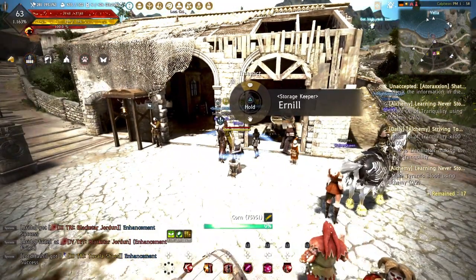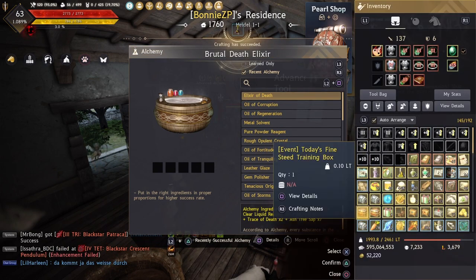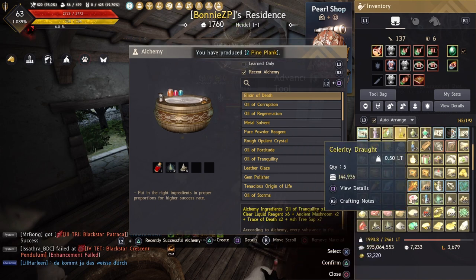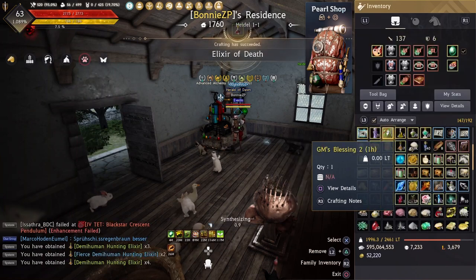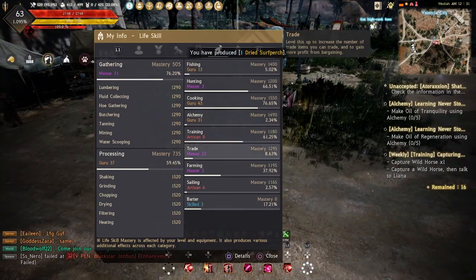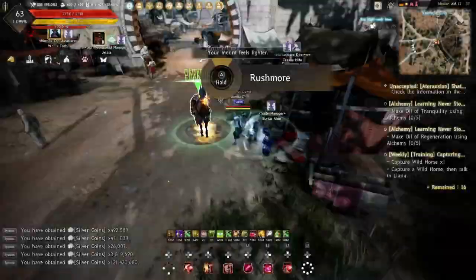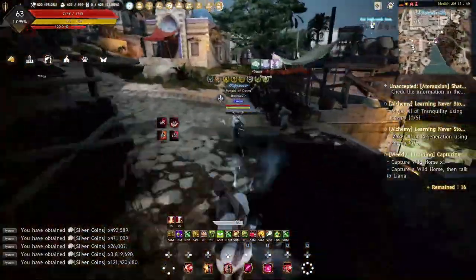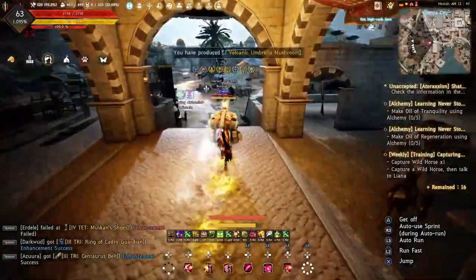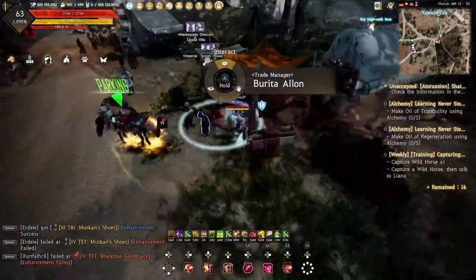The second optional activity is AFK life skills like processing and alchemy to sell at the Central Market. I have a video series for a detailed alchemy life skill guide — click the prompt in the upper right corner to take a look. Another life skill you may consider is trading, which becomes a pure passive life skill after Master's level to sell trading crates. However, trading requires too much initial opportunity cost to level up under the current meta and takes a very long time to level for brand new players. So trading is only recommended if you are genuinely interested and enjoy it.